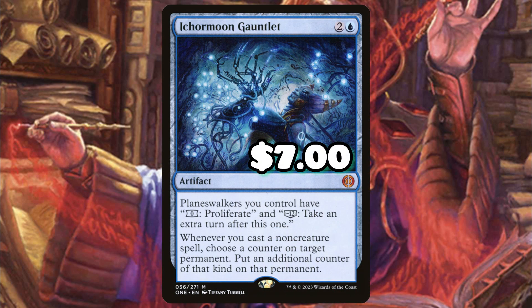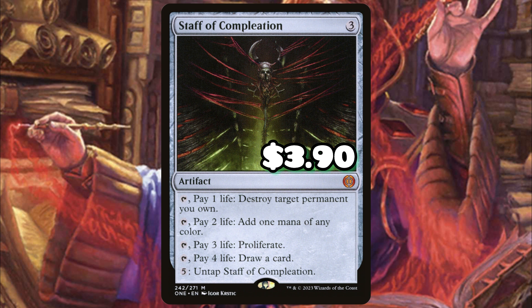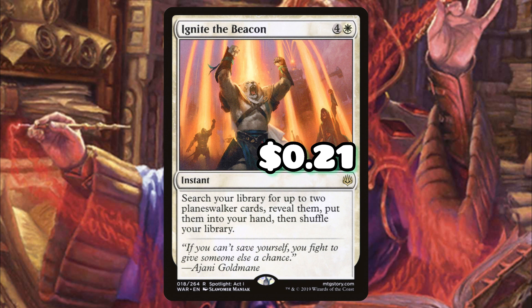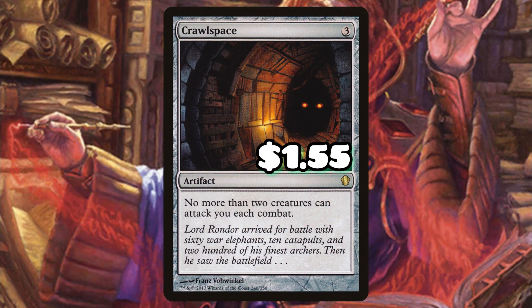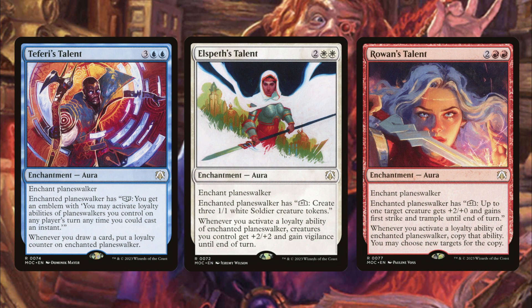Moving on to non-planeswalker upgrades: Ichor Moon Gauntlet should have been in the pre-con — it's so busted with planeswalker strategies. Staff of Completion does everything: it can add mana, proliferate, draw a card, and even untap itself to do that multiple times a turn. Ignite the Beacon can get your two best planeswalkers to hand — I'm going after Jace and Tezzeret. Crawlspace is really good here since people can only attack with two creatures, protecting us from token strategies and protecting our planeswalkers.